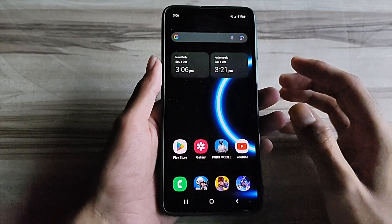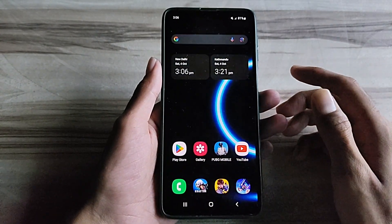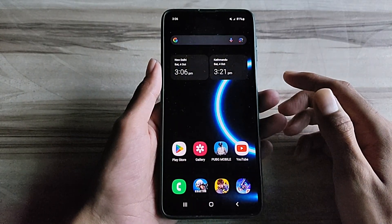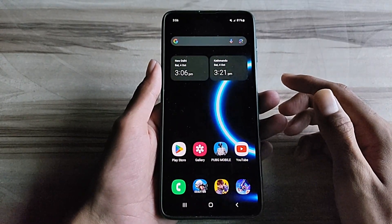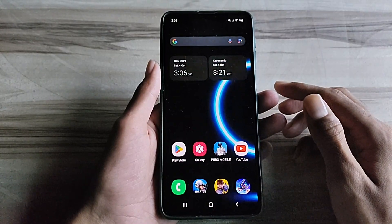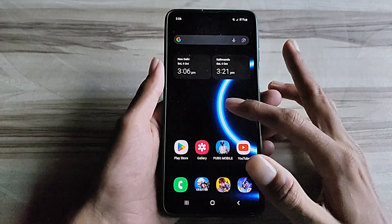Hello and welcome back guys to a new tutorial. Today I will give Android CPU 5.5 GHz mode. This Android CPU 5.5 GHz mode performance helps to increase your gaming performance and also increase your phone performance, fix lag, high FPS, high performance. So must try it — let's start: boost FPS, fix lag, increase performance.